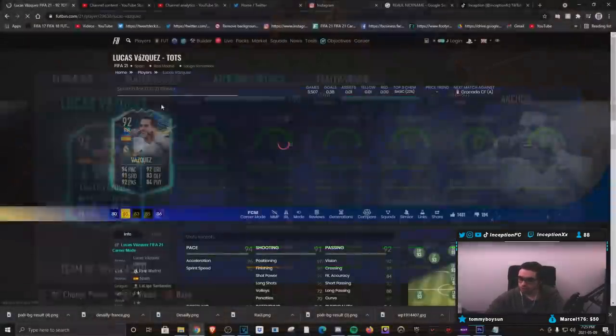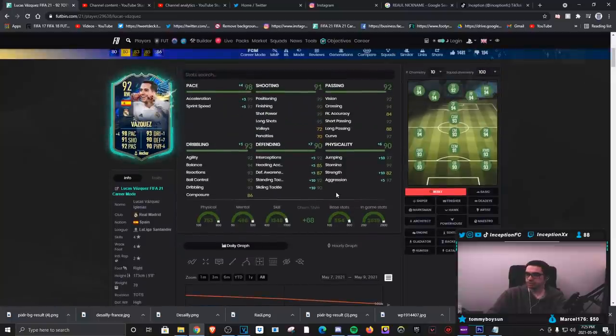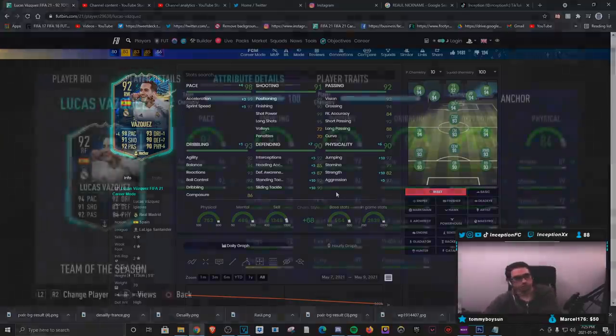I want to see what the anchor chemistry style actually does to this card. The only thing that's a bit low is defensive awareness, but you give him extra physical too — plus 5 for aggression, plus 10 for strength, plus 10 for jumping. This card looks insane.